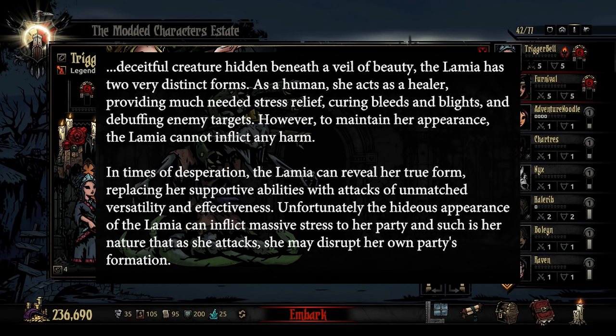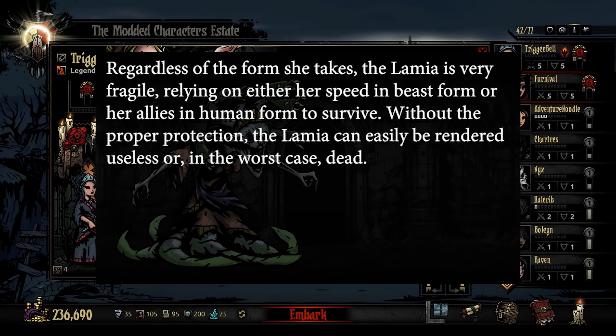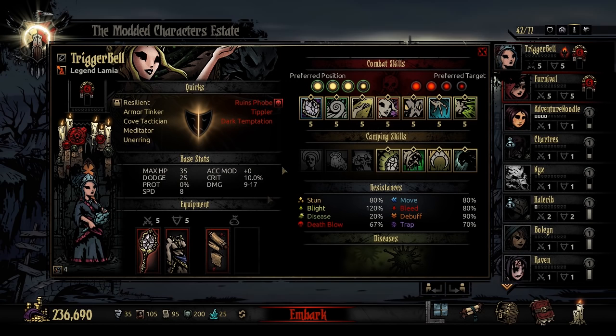Unfortunately, the hideous appearance of The Lamia can inflict massive stress to her party, and such is her nature that as she attacks, she may disrupt her own party's formation. Regardless of the form she takes, The Lamia is very fragile, relying on either her speed in beast form or her allies in human form to survive. Without the proper protection, The Lamia can easily be rendered useless or, in the worst case, dead.